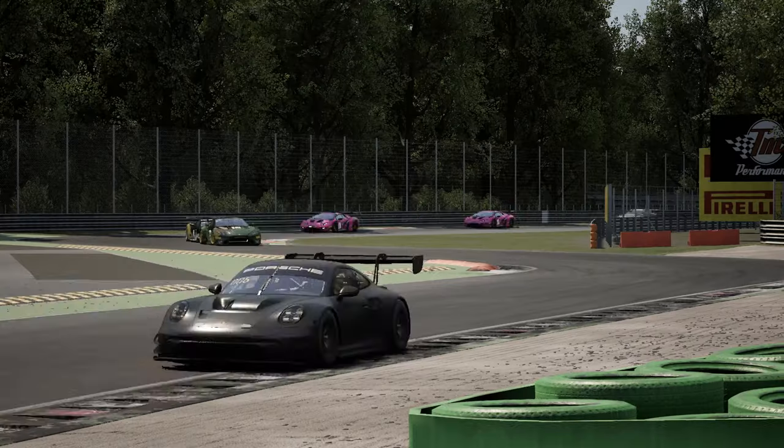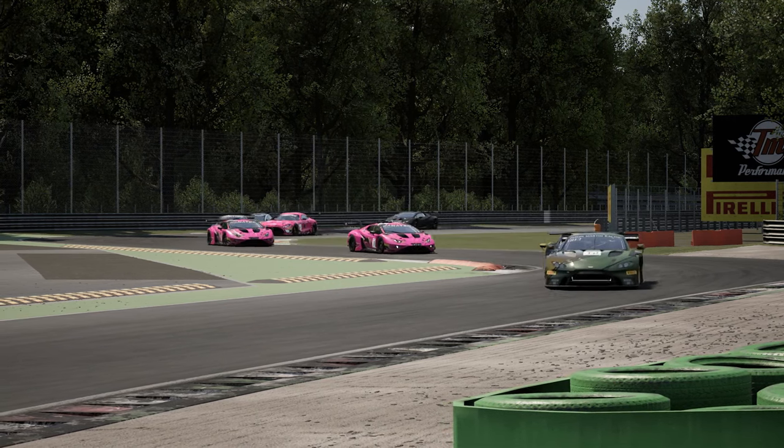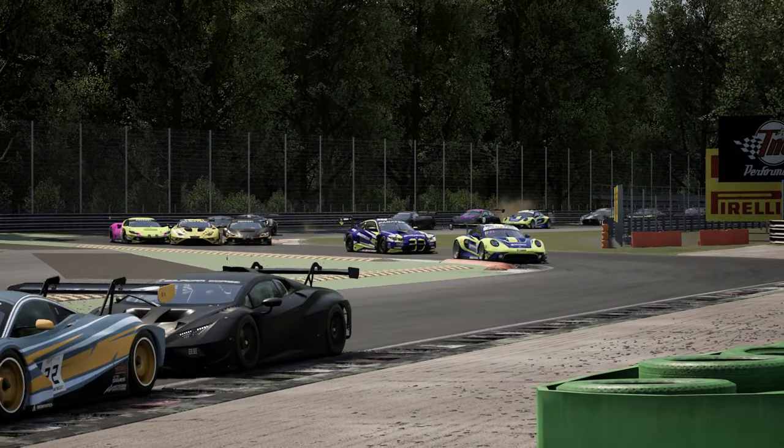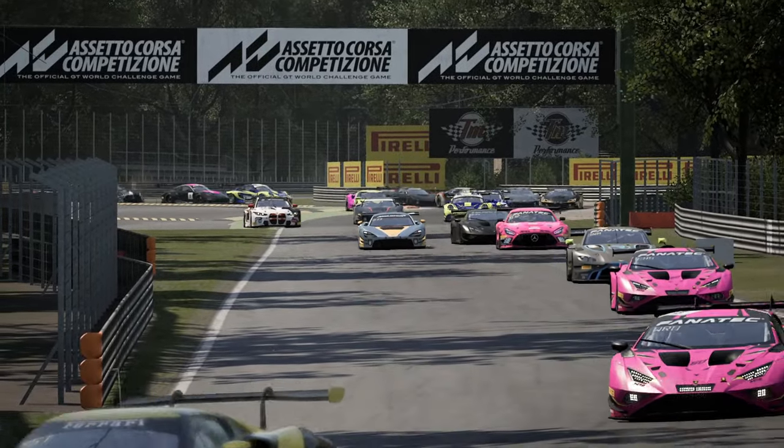The McLaren 720s: the massive struggle I have with that car is similar to the Audi - it just steps out at the back. And if I tune everything out so that doesn't happen, I end up with an understeery car. So maybe managing that balance between oversteer and understeer through setup is a skill I've also learned from that car.